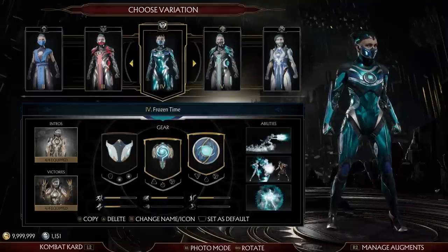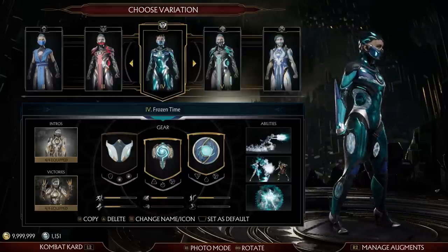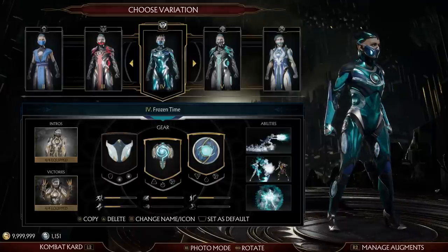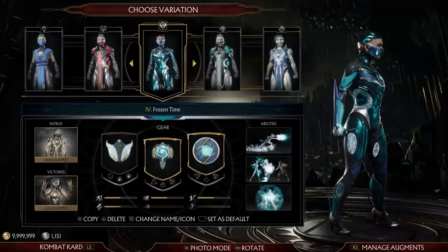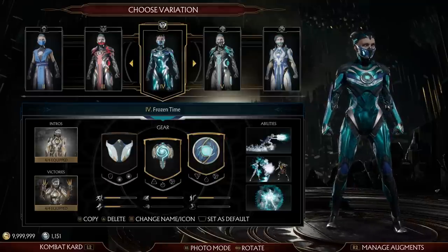Frozen Time — just a fun little name. I really like the really smooth, shiny look of this skin. I don't like the headgear — I think removing Frost's hair makes it look too much like Kronika, which may have been the intention. But otherwise I think it's a really cool look. There are the little gaps where it's ice inside instead of legs, or maybe that's just an ice aesthetic.